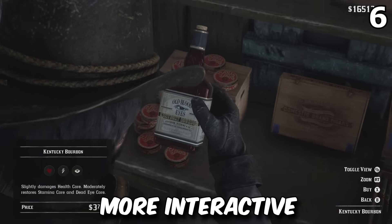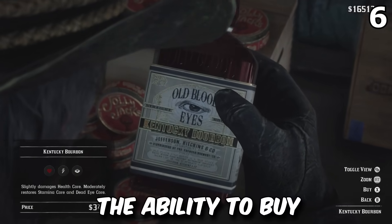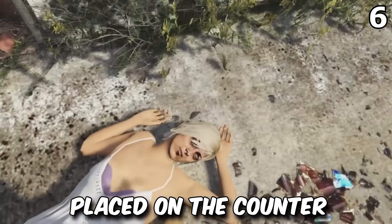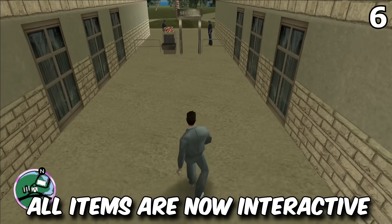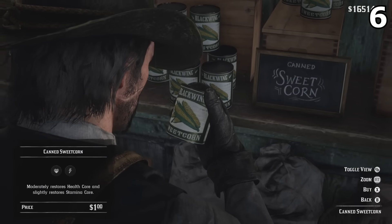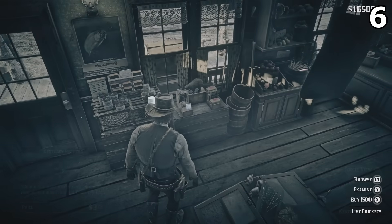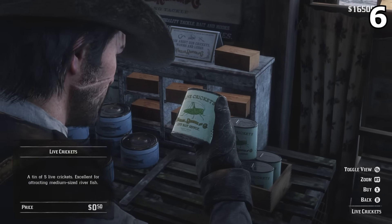Number 6 is that the world is going to be more interactive than ever before in a GTA game. We've already seen the ability to buy gumballs from a gumball machine. During the diner robbery, you now have to loot individual stacks of money placed on the counter, instead of them just magnetizing themselves into your inventory. All items are now interactive, and the best example comes from the thrift store clip, where similar to Red Dead Redemption 2, you can interact with items on the shelves and counter.